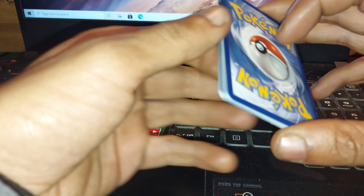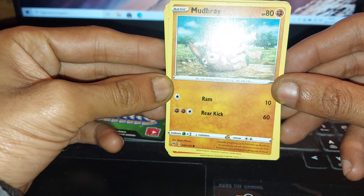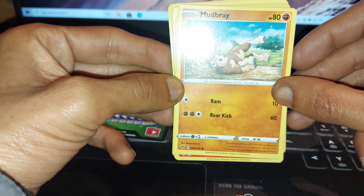Green code card. Also, the new Pokemon Fusion Strike Booster Packs — you can't actually tell too well what you get, so I think it's cool that they've done that. Mudbrà is the first card, having 80 health points, being a Fighting type Pokemon, having two moves: Ram and Rear Kick.